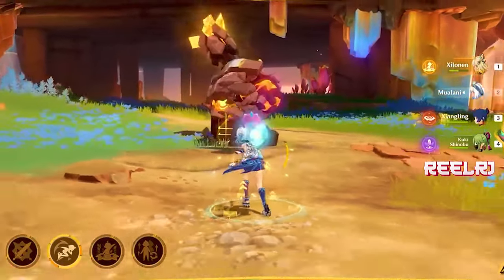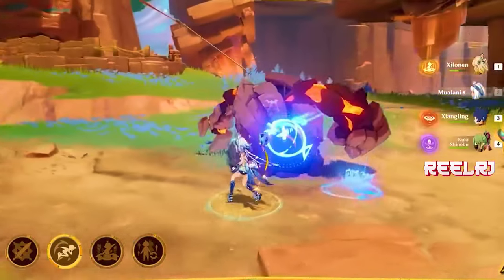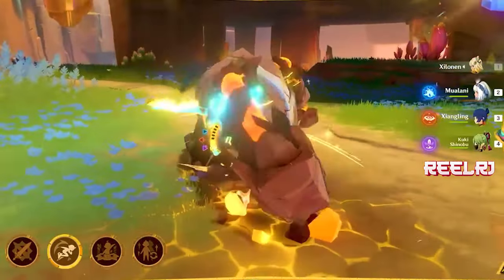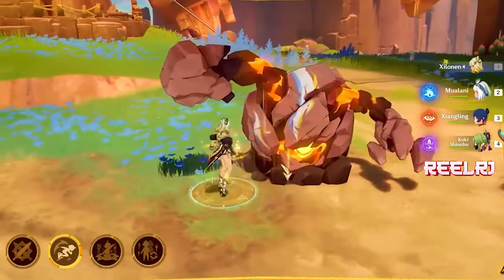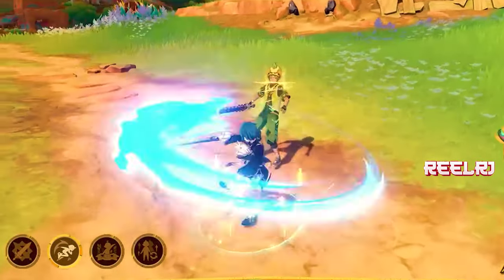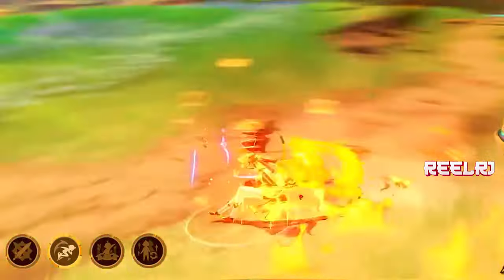Shilonen's damage is pretty good for a sub-DPS and support character. If you want to play her as main DPS or sub-DPS, she's based on normal attacks and plunge attacks while in the elemental skill state. When you activate the elemental skill, you can perform kicks and punches which count as normal attacks, and she also does one or two plunge attacks when finishing her move, so she's basically based on normal attacks.